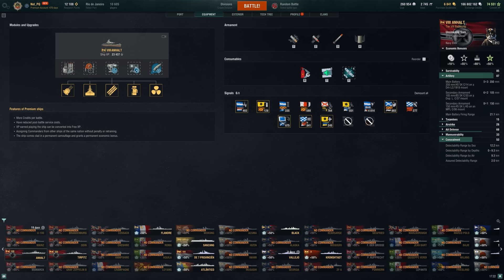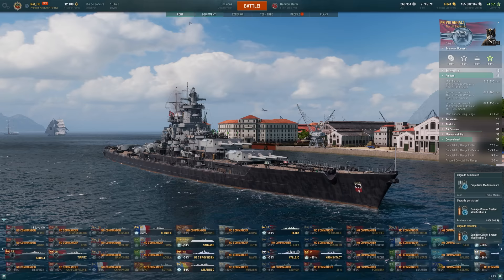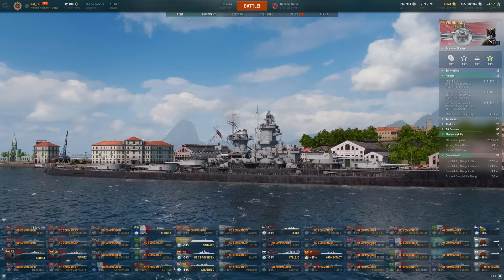As far as upgrades, this is what I was using. Maybe if you're dropping the basic survivability, you spec damage control system mod 2 to retain that extra level of tankiness. I enjoyed using the propulsion mod because it's a slower ship and we want to get going faster. Our 26.3 knots is as fast as we can go — I think that was with the speed flag, so 25 knots base. It's not the fastest ship in the world.